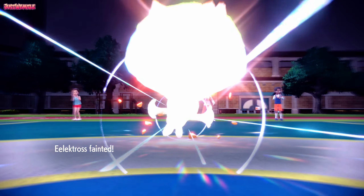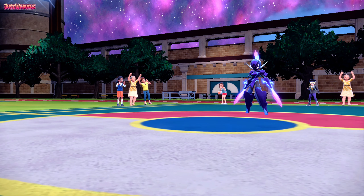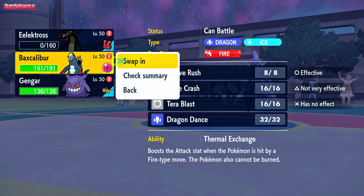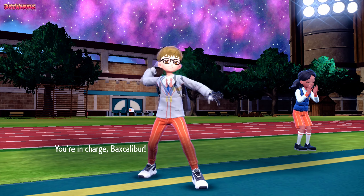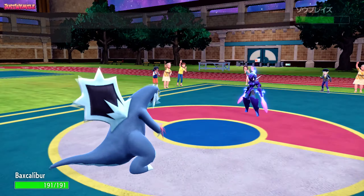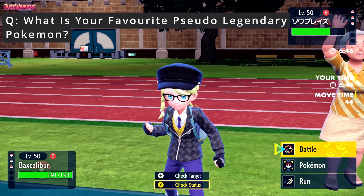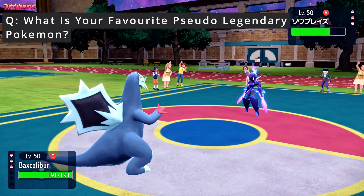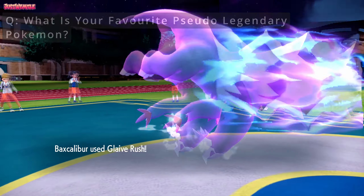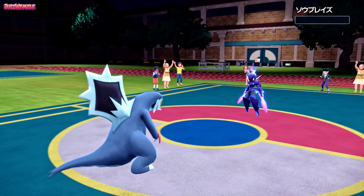We might actually get swept by Cerulege in the first game — can you imagine? That'd be awful. So I'm going to go into Baxcalibur. We're not resistant to their attacks, but we'll go for a Glaive Rush real quick. We actually outspeed and the Glaive Rush is going to easily take them out, no problem.